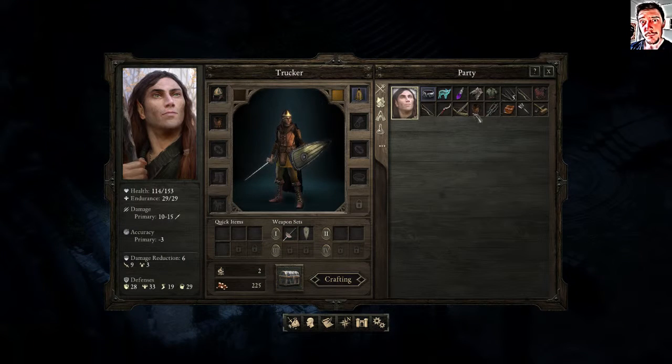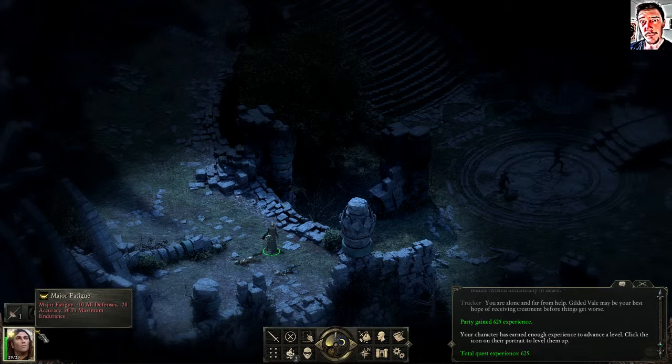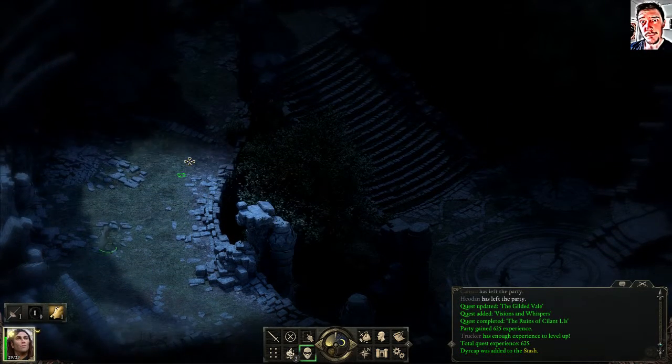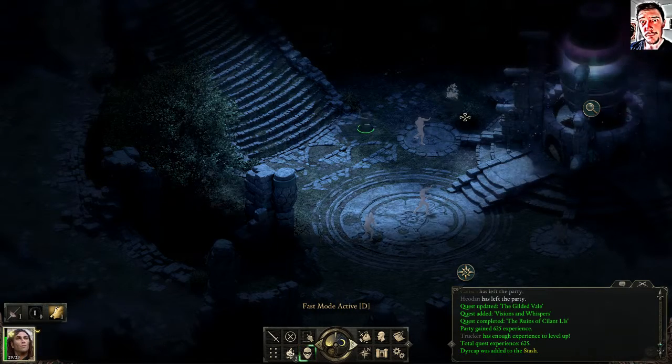I don't really know how the equipment works. It looks like whenever I get too many items they're just transferred to the stash automatically. Perhaps I should equip a bow or something. We are fatigued — mayor fatigue — so let's use stealth mode and loot some on our way.